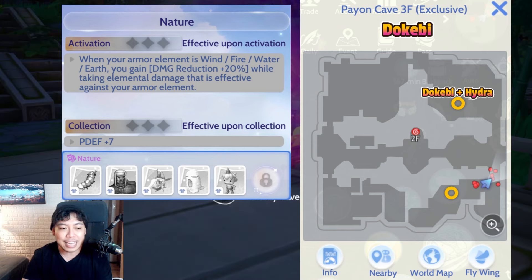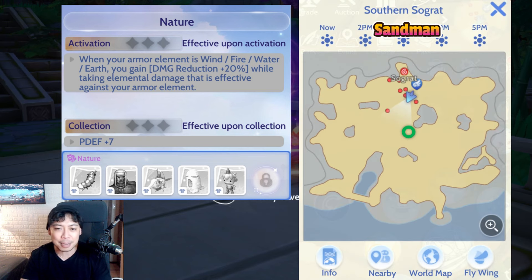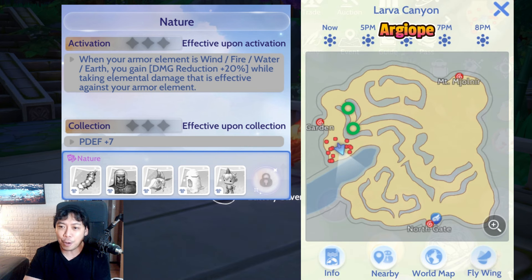Number two is the Sandman card. Sandman is easy — there's one spot at the mid part of the map in Southern Sograt. Next would be Argue. For Argue, we have two spots each spawning four to six Argue. Swordfish and Pasana have already been covered earlier.